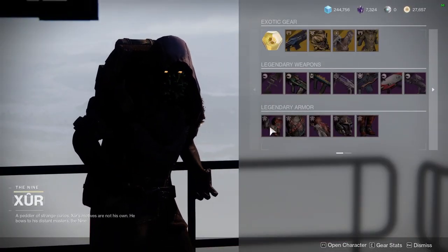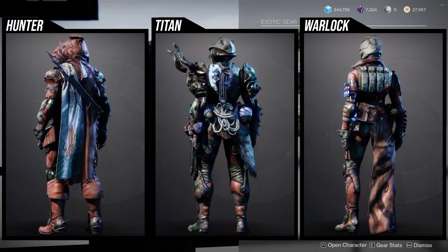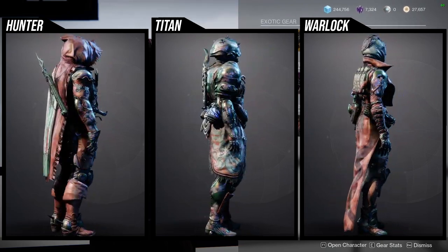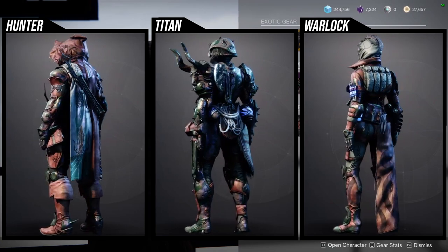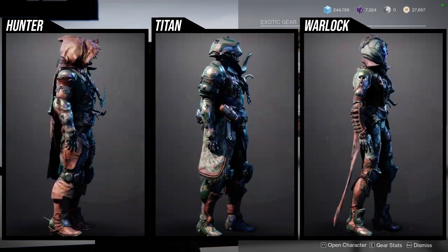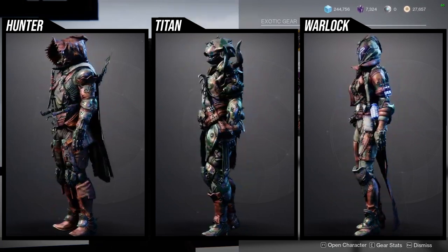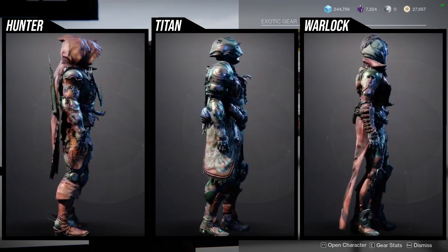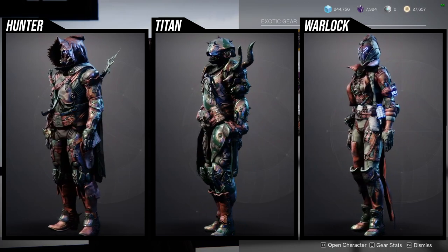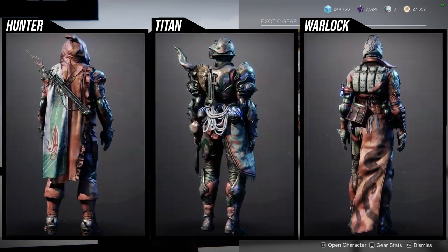Titans have really good pieces and even the Hunters have some really cool pieces. As for Xur, he's in the hangar in the Tower and is currently selling the Season of the Plunder armor set, which is interesting — I don't think I've ever seen him sell this. We're going to go through all of it a bit faster than the Xur video I have up right now. If you want a more in-depth overview of the armor, definitely check out that Xur video.